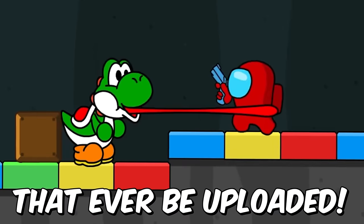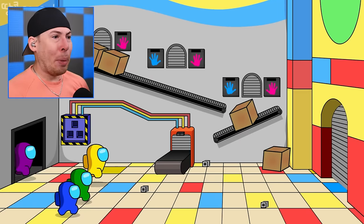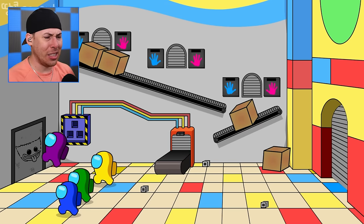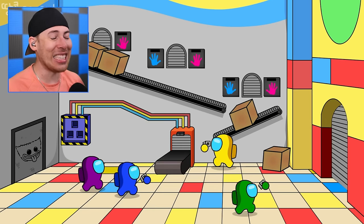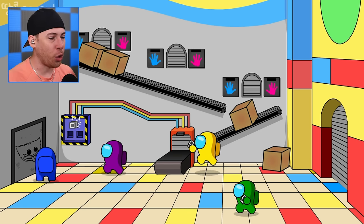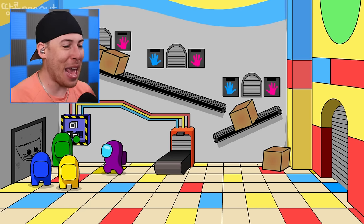These are the funniest Among Us animations ever uploaded — with every animation it gets funnier and funnier. We're in playtime — oh no, is Catnap here? Wait, is this Huggy Wuggy? It's Huggy Wuggy's face! We've got to be careful. We have all these bricks. I think we might be going against Huggy Wuggy in this episode. The crewmates need to work together and eliminate Huggy Wuggy.